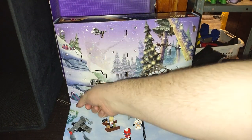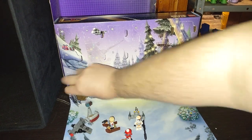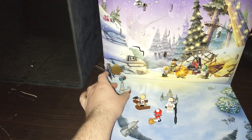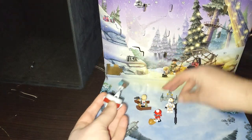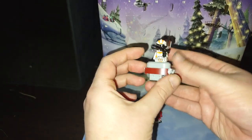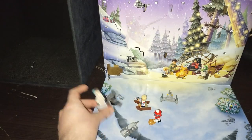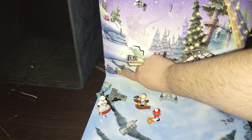Opening up day seven — we got a little command post. It's a little station where you can put the Clone Trooper, watch over the forward command posts and take out some droids going pew pew bang bang. That is just cool. Now we're going to open up day eight.